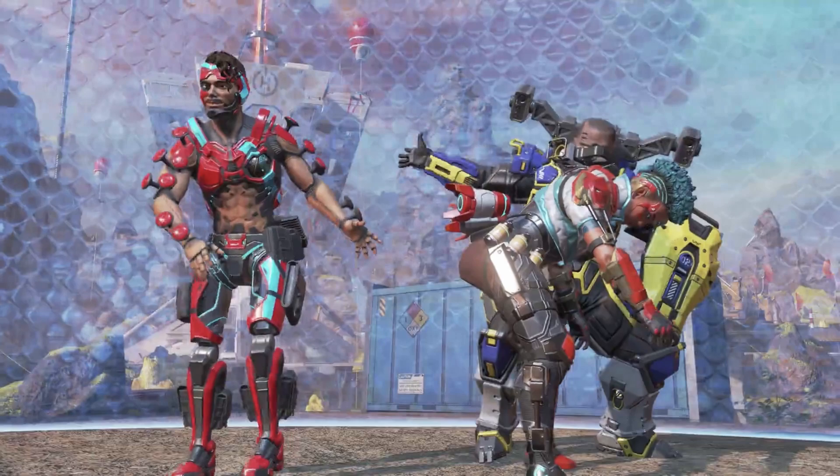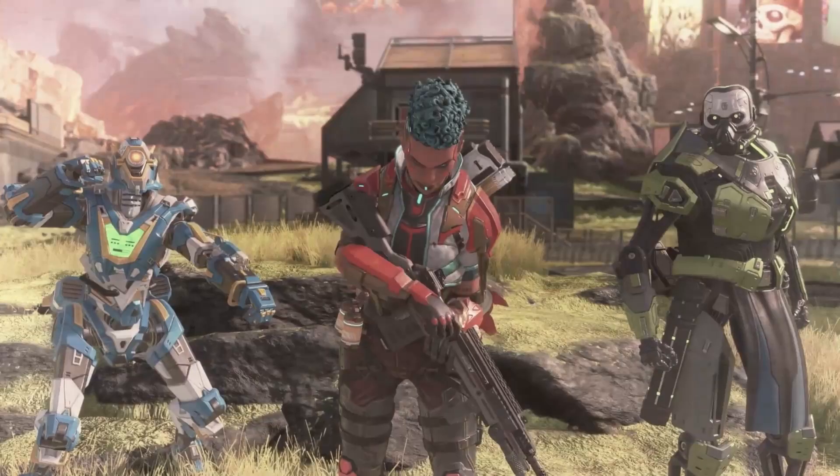Next we have the Mirage skin. It kind of looks weird — he looks half human, half robot. This is definitely the cyborg skin, but his skin color looks unusual. I don't know if that's his actual skin or just the color of his body suit, but it looks pretty solid and I'm definitely excited about that one.